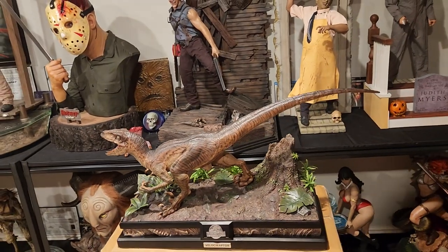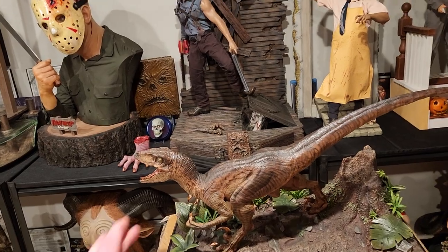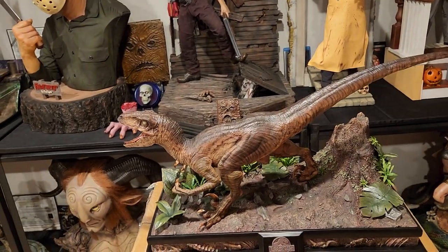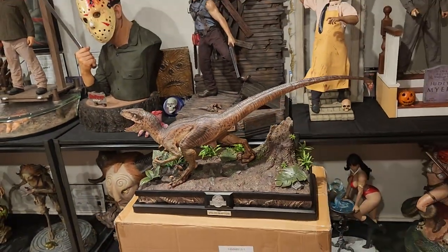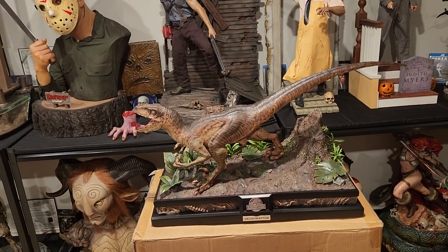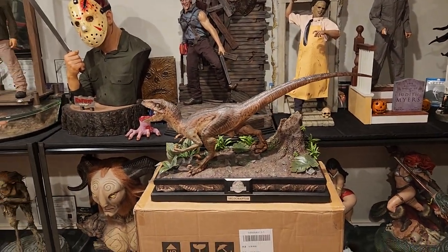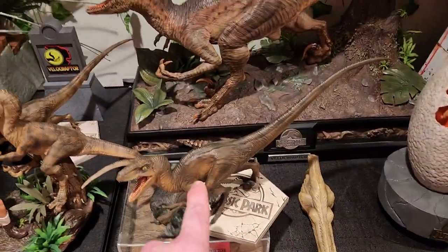I noticed mine isn't sitting quite flush on the base. It is quite cold here in Utah — we've been getting snow after snow — so I'm pretty confident that's the culprit. I believe within 24 to 48 hours it'll probably settle down. If not, I could use a heat gun, but the piece still feels very cold so I'm not going to mess with it for at least 48 hours. It's not very noticeable unless you're really looking. Let's go put this next to the raptor bust.